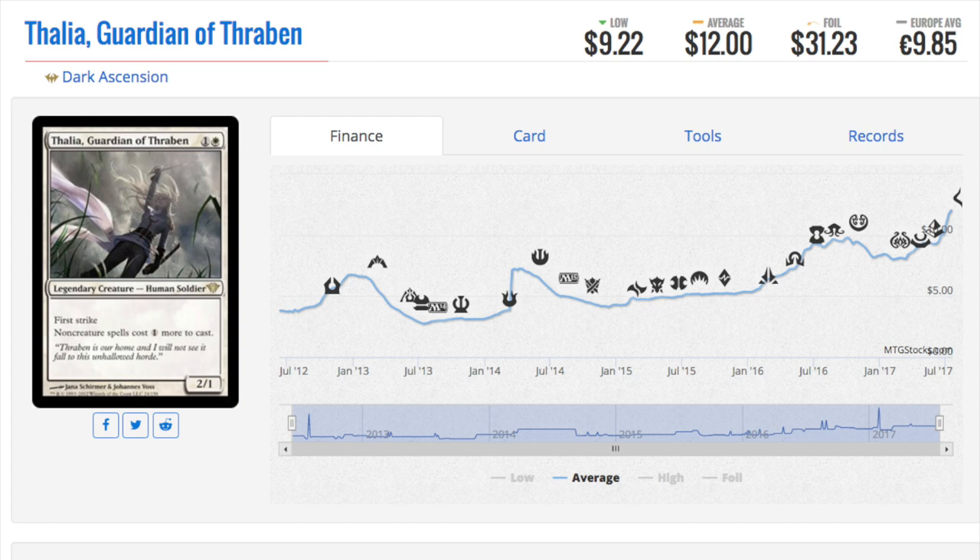One card I want to take a little time to talk about is Thalia. Thalia is great — she's great in legacy and great in Modern. Definitely one of my favorite cards. I still remember buying her for under two dollars, and people thought that was crazy high. It turns out that was absolutely right — she is a $12 card now. You do not see that type of return on many cards. She did dodge reprints, but being a legendary character essential to the story, I expected that. They did reprint her as some type of promo, but that one has different artwork, which is kind of strange.